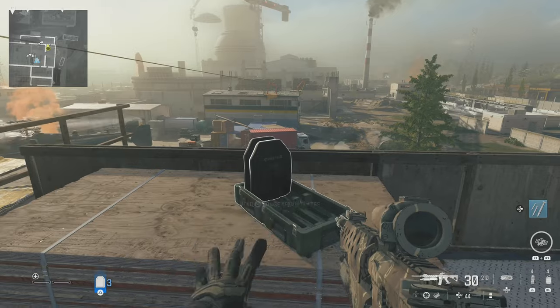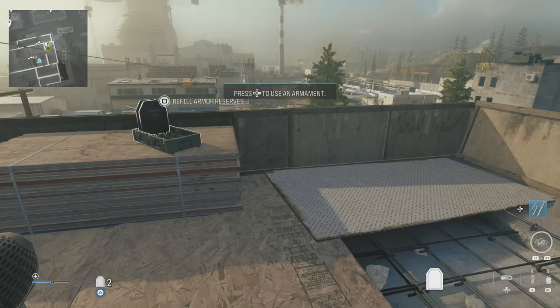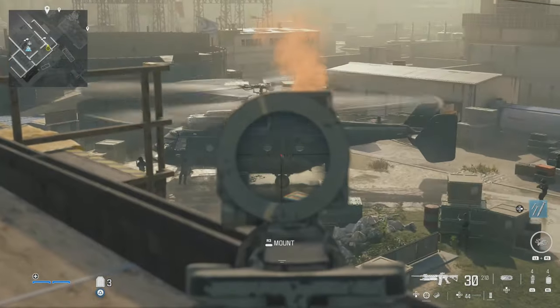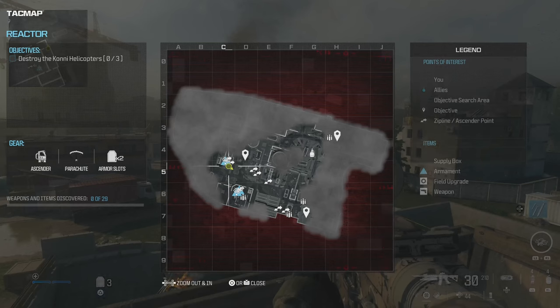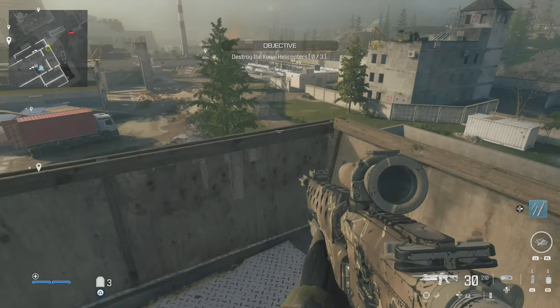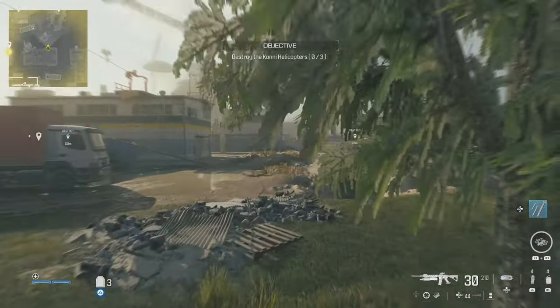You need to blow up three helicopters on this mission. First, we're going to leave this first helicopter that's landed here. We're going to stock up on armour and then end up in that building there — that's where we're going to take out the gunship helicopter that turns up after we've blown up two of the helicopters. So we're heading to the first helicopter to destroy.